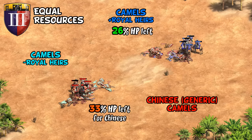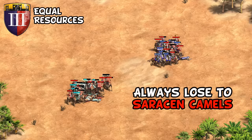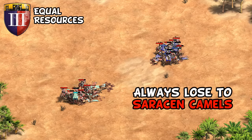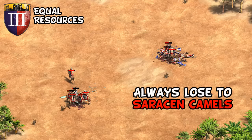They're nowhere near top tier though — they still lose convincingly against Saracen camels, which suggests reasonable balance given that's what Saracens are meant to specialize in. Ethiopian camels in melee should be decent but not earth-shattering, and it's important to use them against the units they're intended for — like against enemy knights or weak camel civilizations.